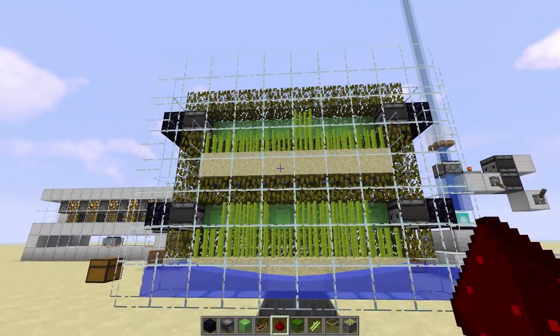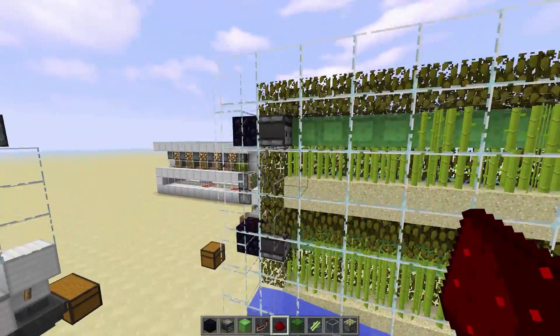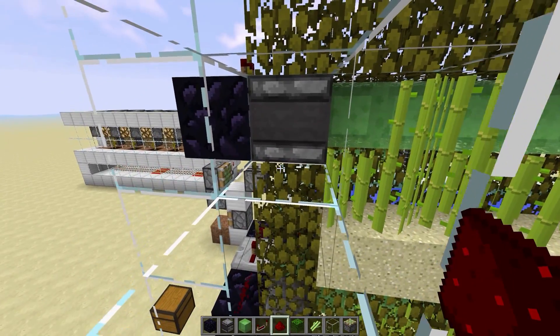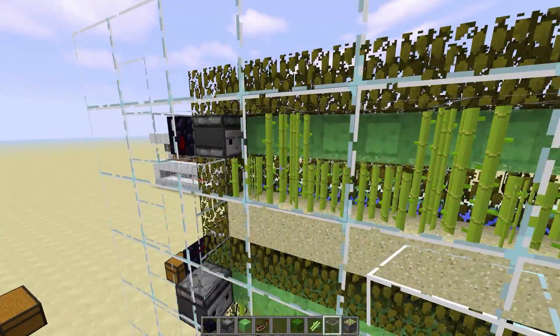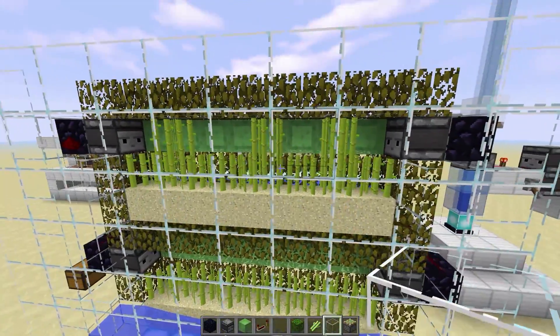We've already got 21 sugar cane collected by the time we've finished building it. I want to point out that empty spot next to the observer — you will see from time to time one of the sugar cane fall on top of there.